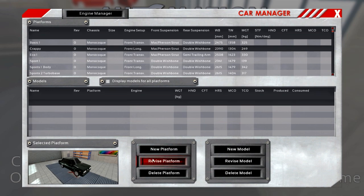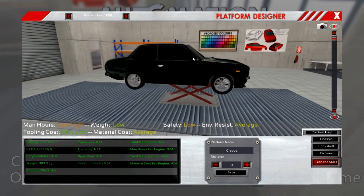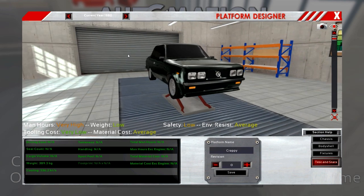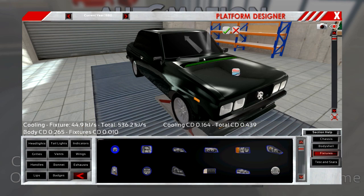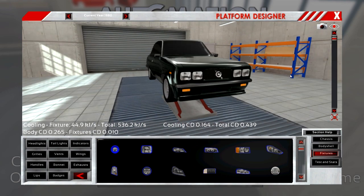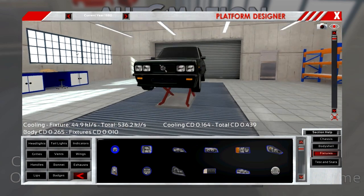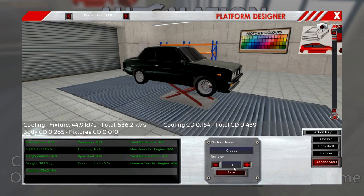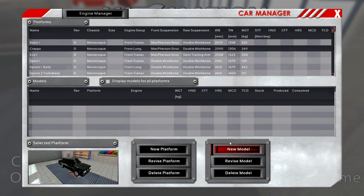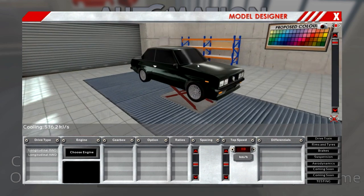I have already built a platform. You can see it's a 1980 crappy looking car — actually this is looking too good. There's no need to have this; just a plain boring crappy car. So let's try to make as insane a car as we can with this. I'm going to save it and do a new model with our crappy car and see what we can do.